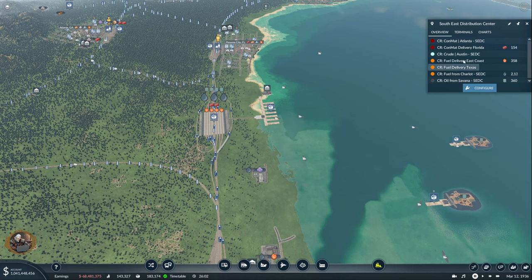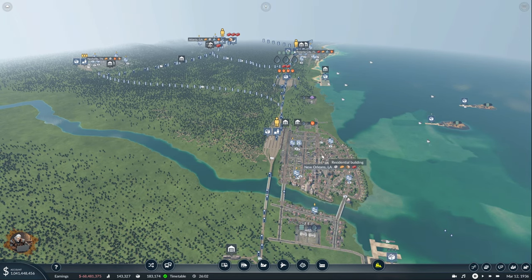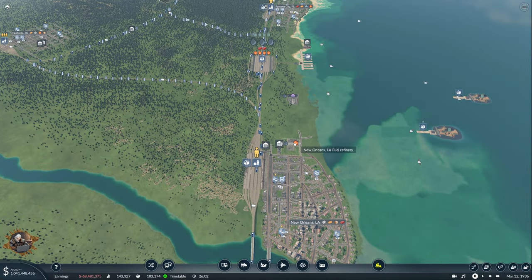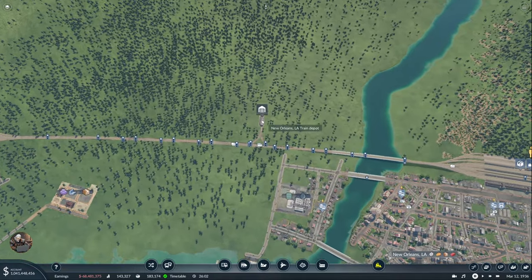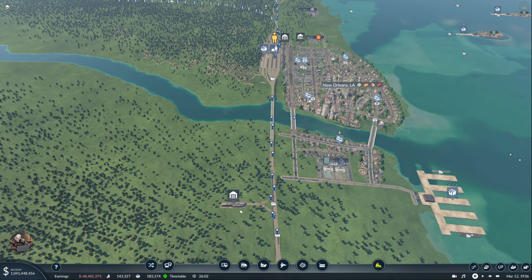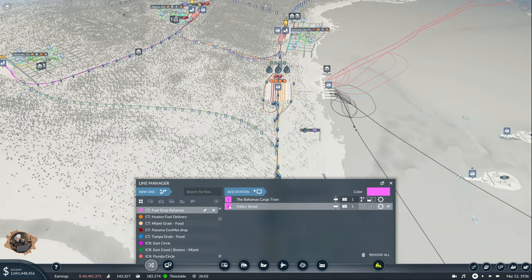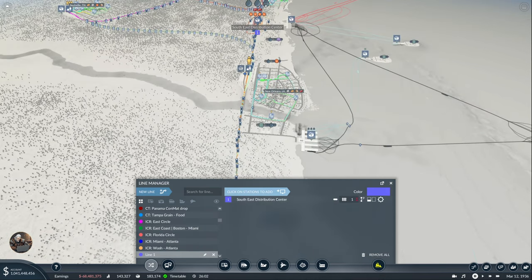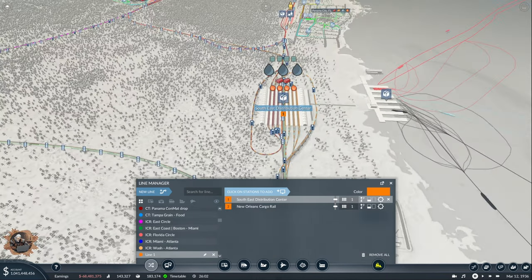There's a ton of oil there and I'm going to start losing money if I'm not already. We certainly need to bring oil here and bring fuel back. Just need a line - everything else is connected. The nearest depot is that one. Setting up the line - coming to the distribution center and then here and then back, bringing fuel back from the New Orleans refinery.